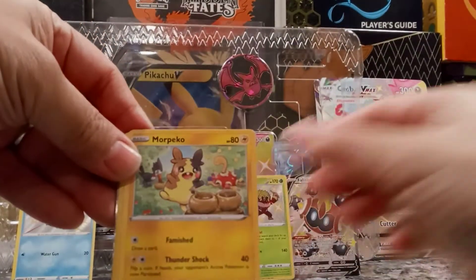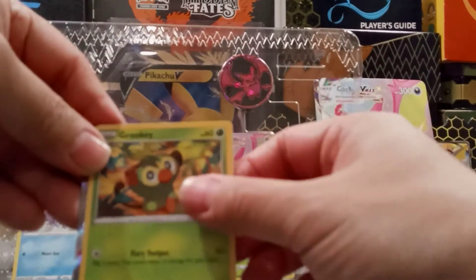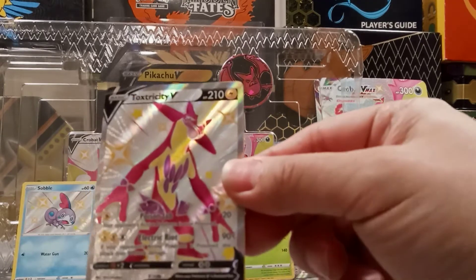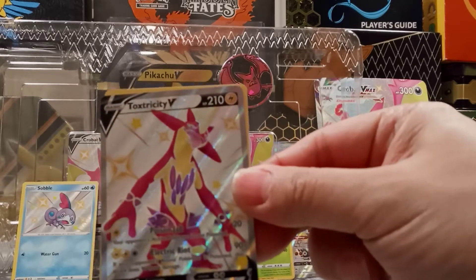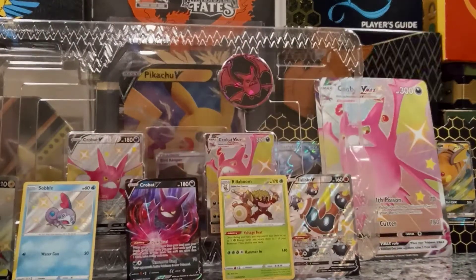Energy, Gym Trainer, Luxio, Tropius, Morpeko, Coughing, Yanma, Pineco, Grooky — with a full art! A full art Toxtricity V shiny. It's pretty good — that's three hits in a row plus a Volcanion. Pop that over here.